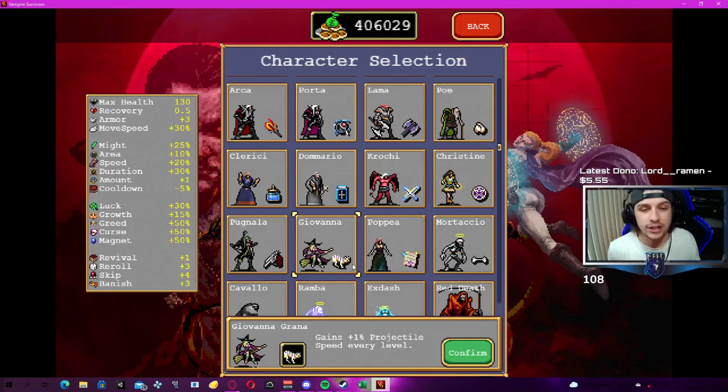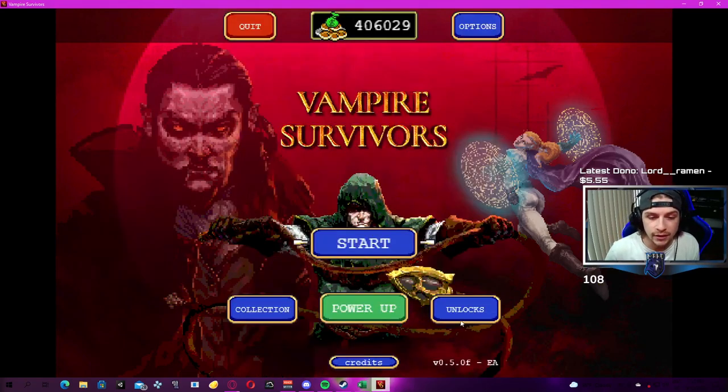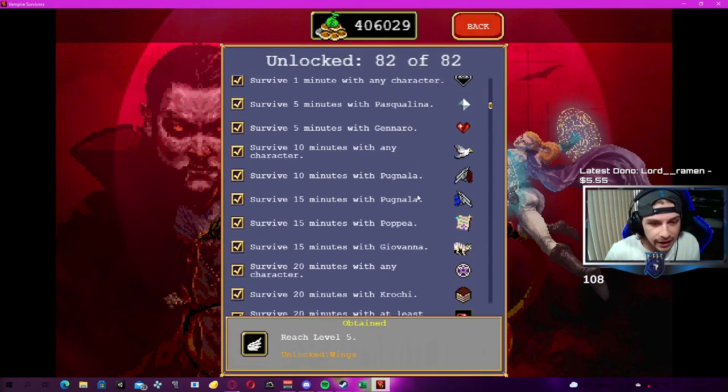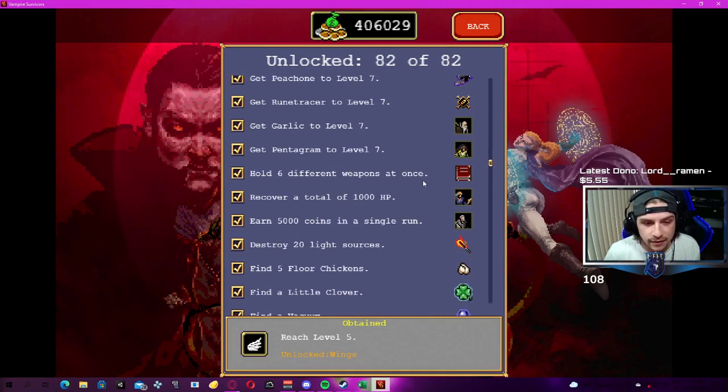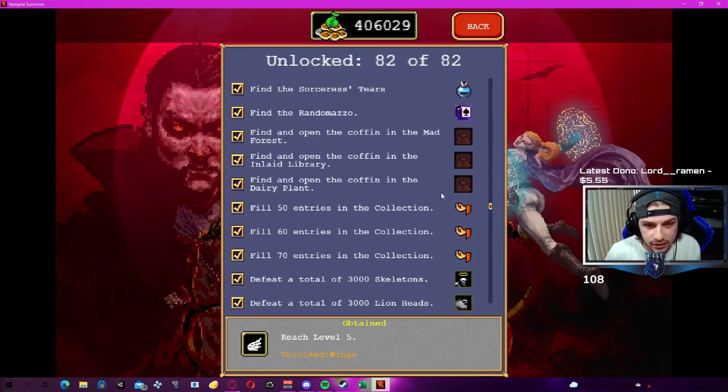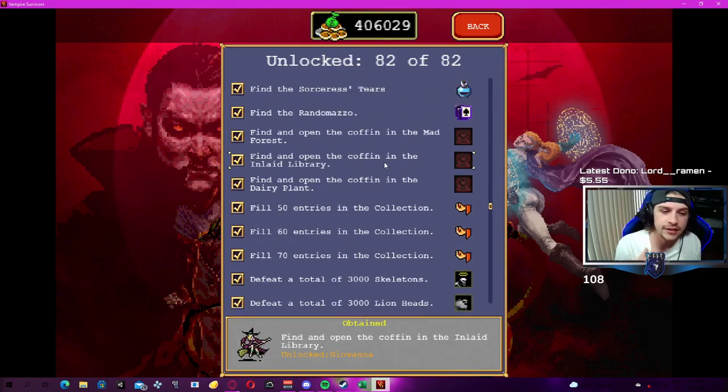In order to unlock Giovanna, you have to find the coffin in the Inlaid Library. Same way that we've been unlocking a lot of the characters recently is finding the coffins — finding and opening the coffin in the Inlaid Library will unlock Giovanna.